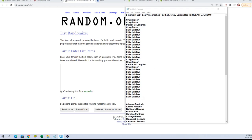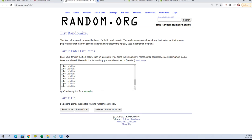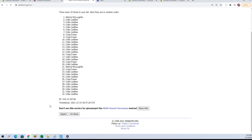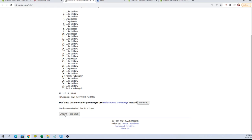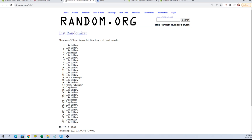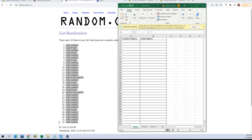Here we are — we have our owner names, we're going to copy those in and paste them over here. There was an extra space, let's back that up. All right, seven times: one, two, three, four, five, six — it helps if you actually hit the 'again' button — and lucky number seven. We're going to copy those and paste them into our NFL spreadsheet.